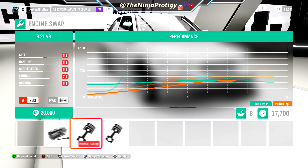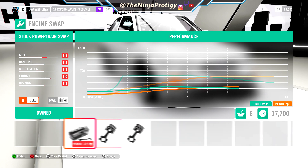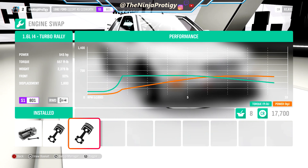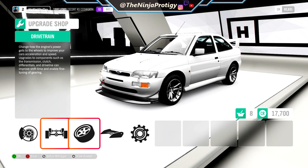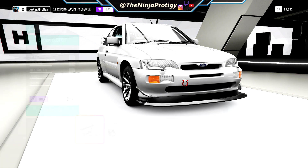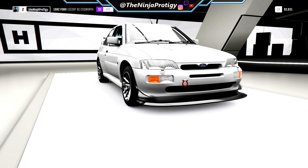We are going to swap the thing to rear wheel drive. I'm curious about the engine swaps — it's got the turbo rally swap in it. Not sure if I want to keep that or if I want to build the stock motor. How much power do we got? 545. We'll leave it in for now and see how it is when we're actually out driving around. OK so we'll put that on — transmission. It's because I just changed the powertrain, that's why it's not on there.